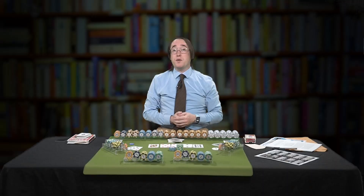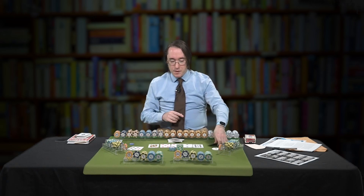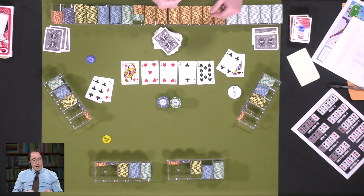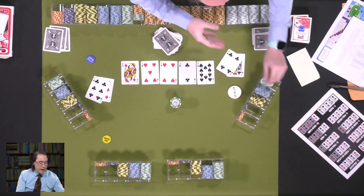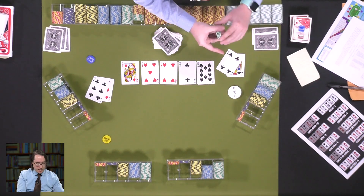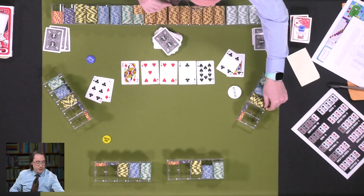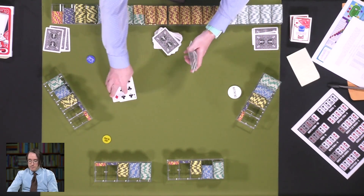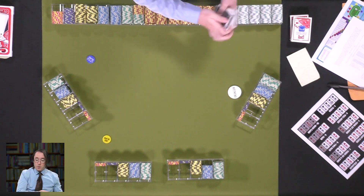At showdown, one player reveals six-seven offsuit — they technically don't have anything. The other player has a pair of fours. So all 500 of those chips head the way of that player. I'll exchange that out — usually in games there's somebody who will have most of the chips all together, and we'll deal with exchanging out as we go along.